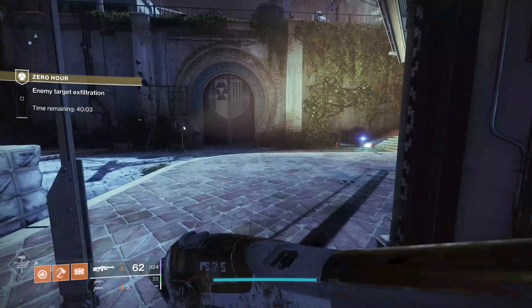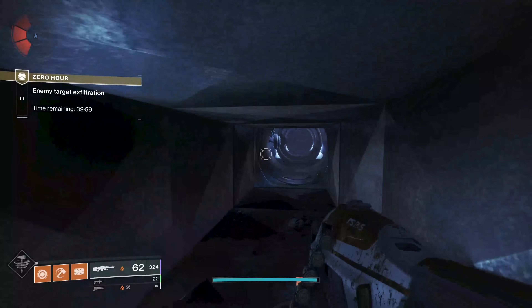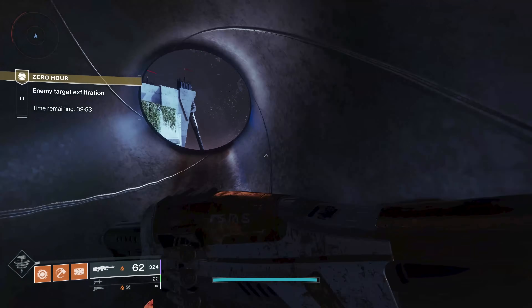When you get to the boss fight, remember you're going to get a rally flag, so you can use just about all of this ammo. We're going to try and use our machine gun as much as possible to help get our super up so we can use that on the Brig.